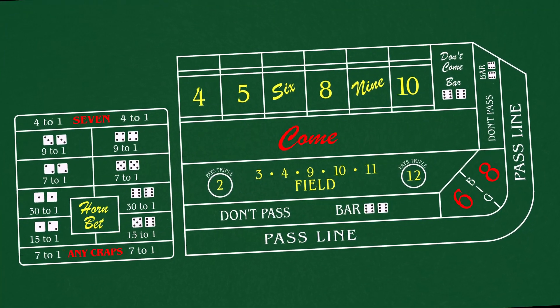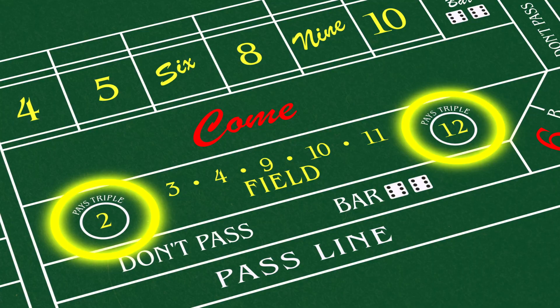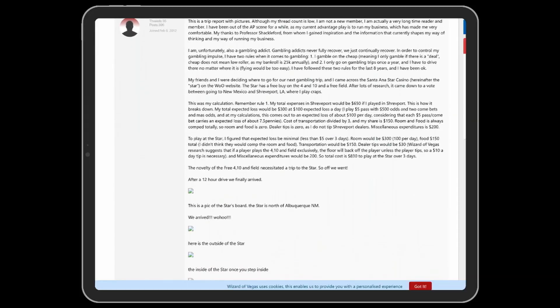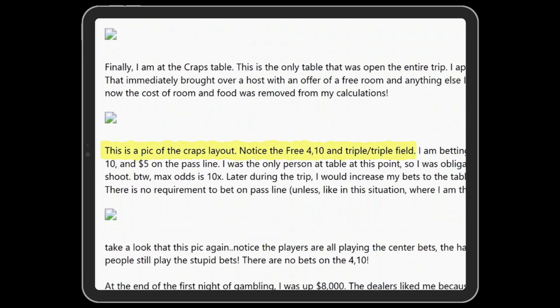Have you ever played craps on a table where the field pays triple on both the 2 and the 12? I haven't either. This is a wager that carries no house edge for the casino, and that's why it's rarely offered. But I've heard rumors that it has existed for some promotions, and I've always wanted to know what it might feel like to play at such a table. Since I wrote my own craps simulation engine, I can change the table rules however I want. So let's run a simulation and find out what it's really like to play at such a generous casino.